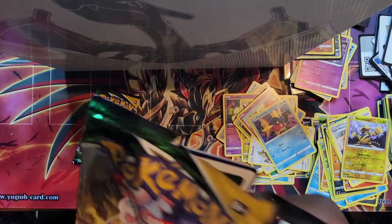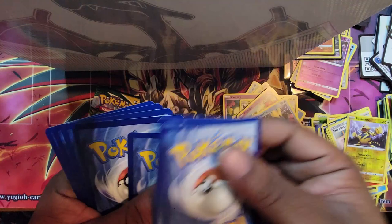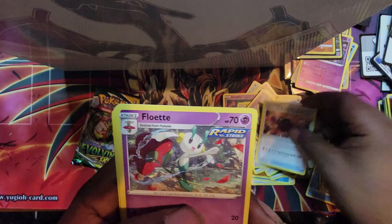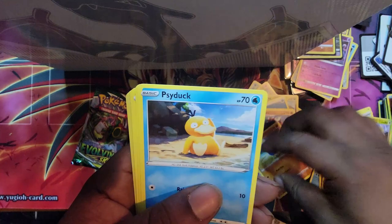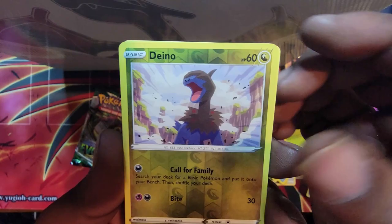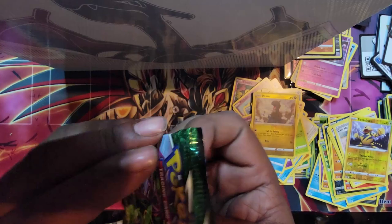One more pack to go — Evolving Skies. Show me what it's hitting for, I've been hearing so much good stuff. Let's get it. Scroll of the Fang Dragon — I like that. Maybe we're going to have a dragon son. Rock Smash, Psyduck, Dino or Duraludon or whatever his name is. And Sharpedo. All right.